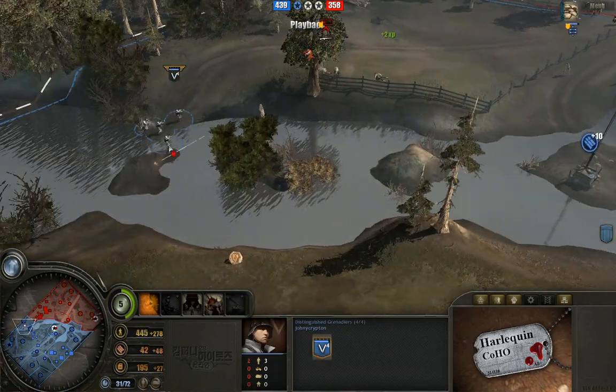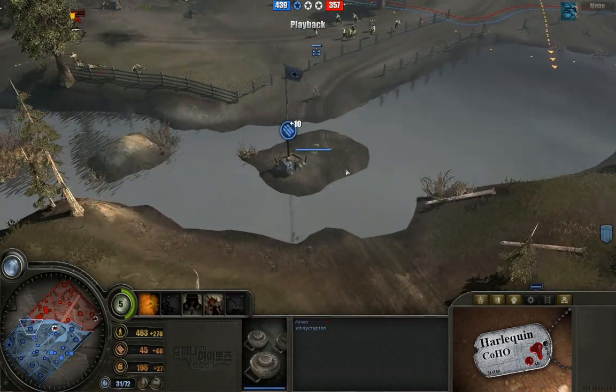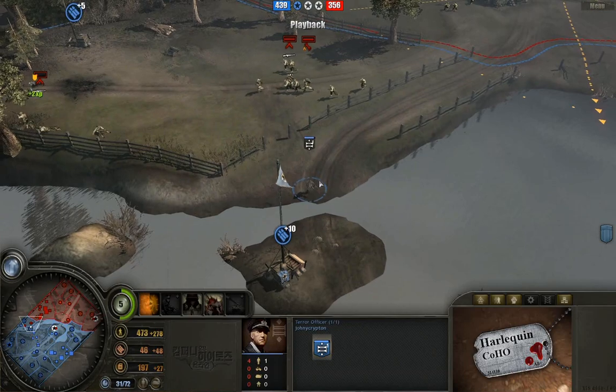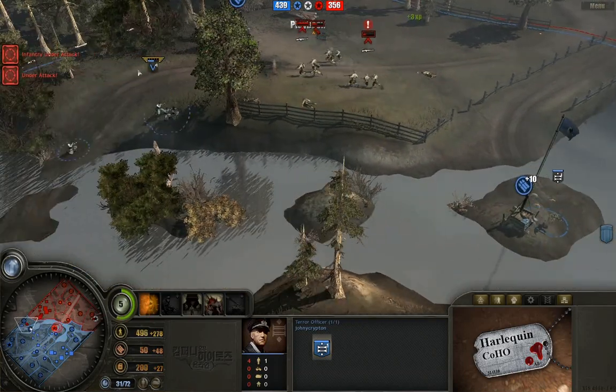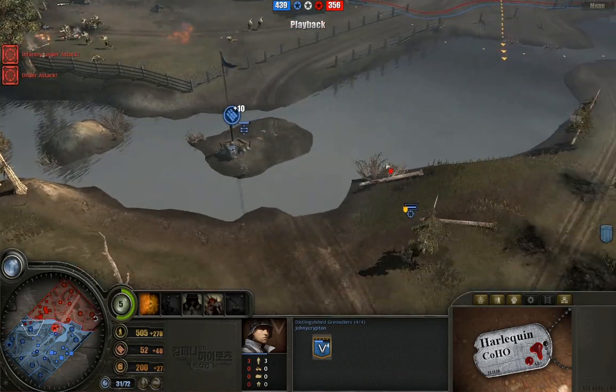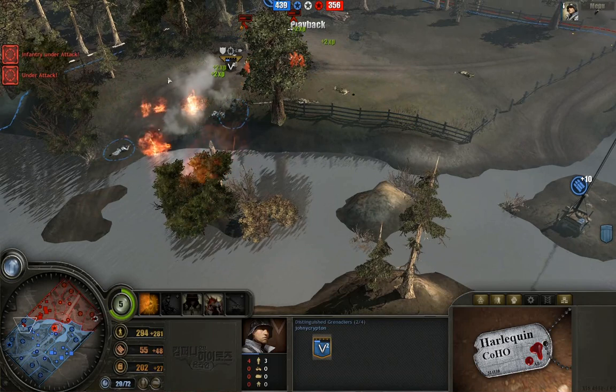Meanwhile, we've got a bunch of just random fighting going on over here. Distinguished Grenadiers putting some pressure in here on the riflemen. Single landmine still there by Johnny Krypton. Terror Officer just kind of hanging out — no word from him yet though; he hasn't called down any firestorms or anything. Constant fighting going on over here as well. The sniper is up to 15 kills, killing everybody across the river.